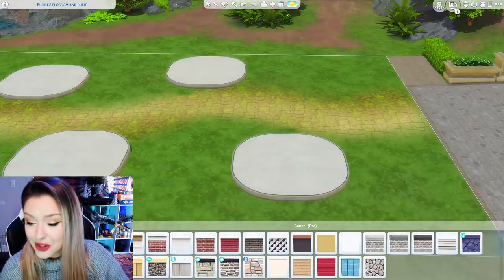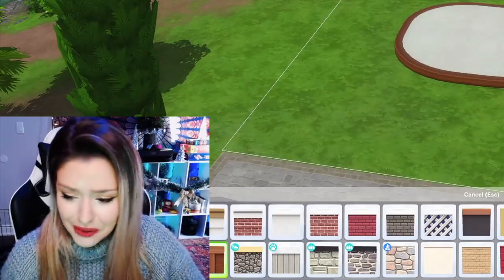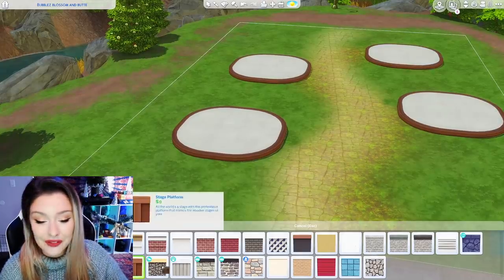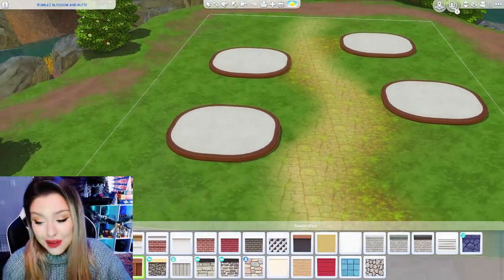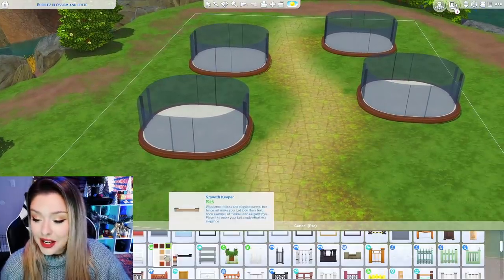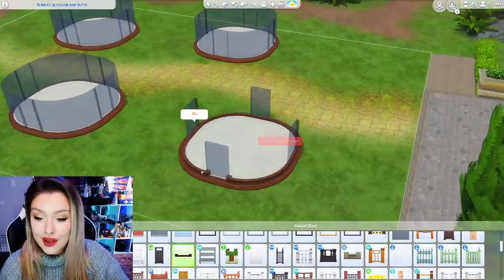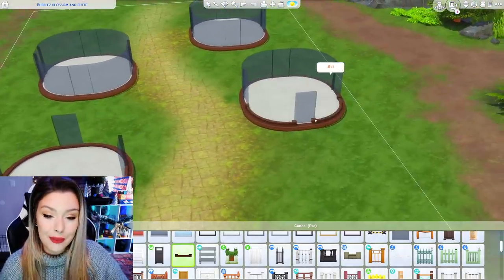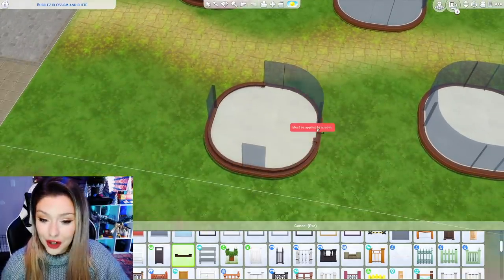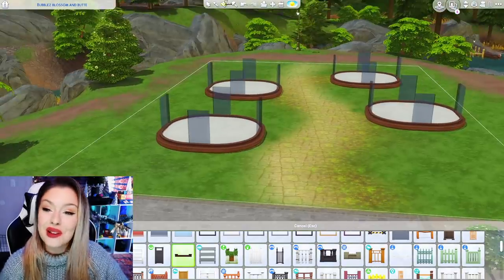I'm going to grab my platform trim — I'm going to go ahead and put this one on from Get Famous around all of them. I'm also going to put a little fence — I think I want to use this base game one — and put that all around each side here. This is just because when we put the roof, there's going to be kind of a little gap and I want to hide that. It's not going to be perfect with our platform, but this is going to kind of hide that.